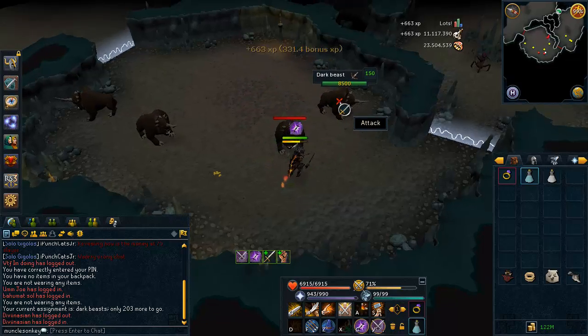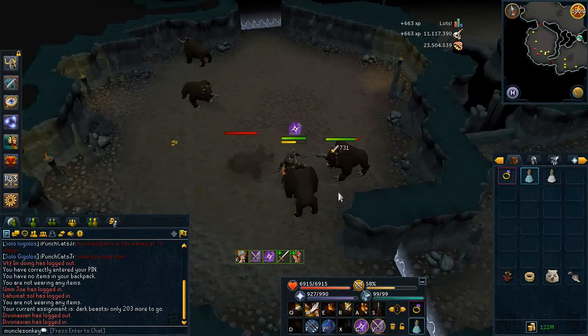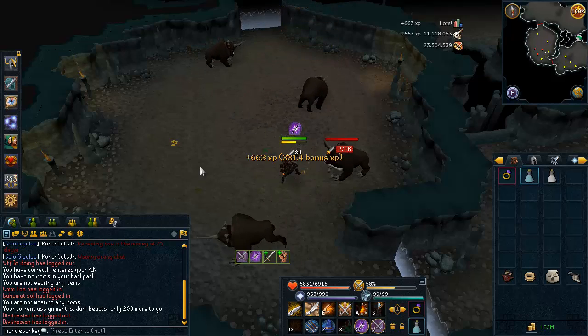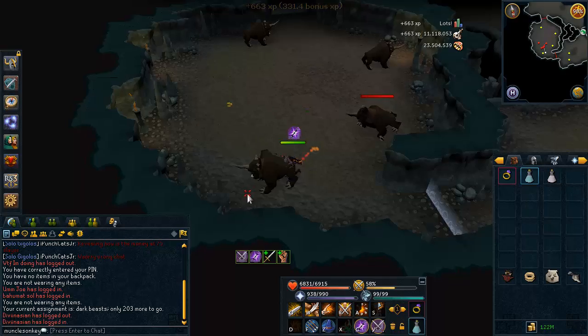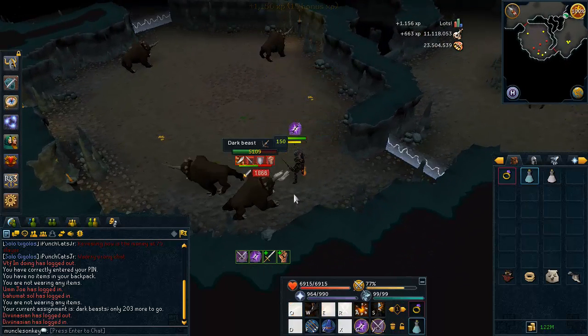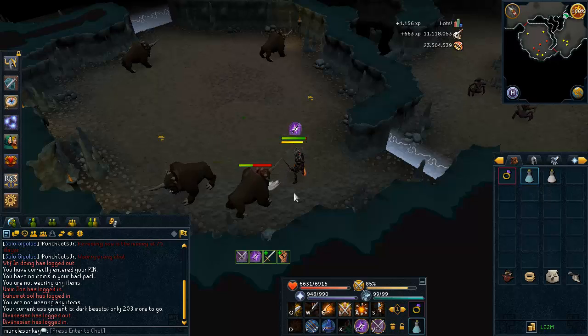I have not gotten any drops for quite a long time, and I didn't really feel like putting in clips of me getting like a rune chain body or something boring like that. But the reason why I'm making this episode 2, even though I haven't gotten any drops, is my Slayer tab itself has changed quite a bit. It has gone up in value by several mil, and the Slayer tab looks much cooler. I organized it — I put like an hour of time into organizing it, making it look all pretty.